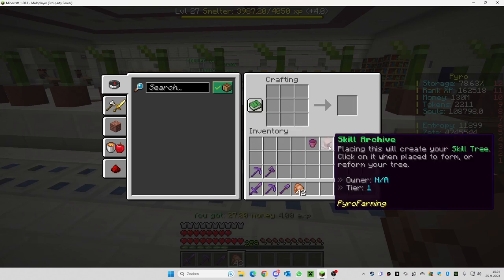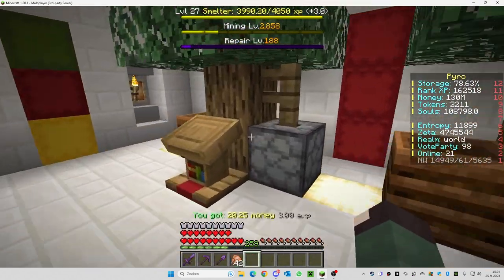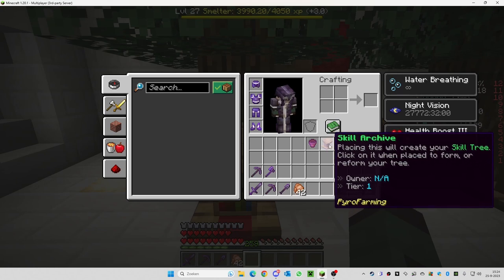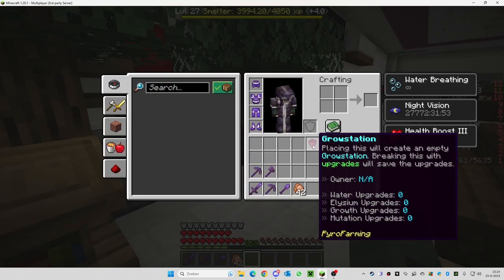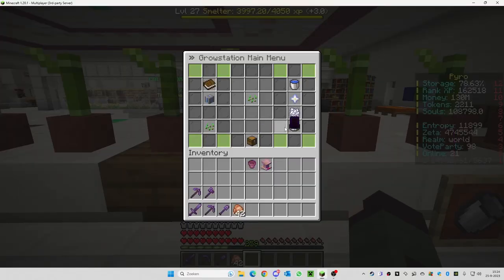You can place the skill archive on the floor. I cannot place this one now because I already have one. You can only have one per person, but I'm showing this for the video. In the plant station, your skills and everything you do will be saved.